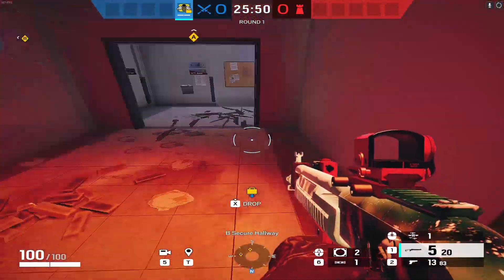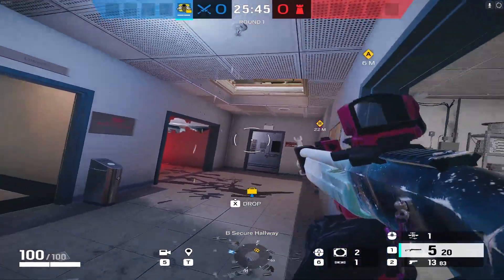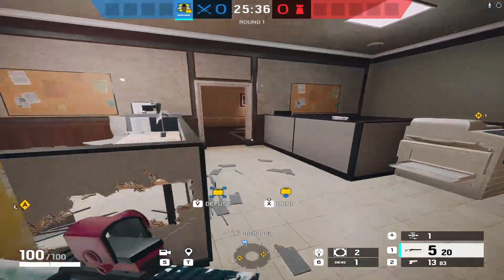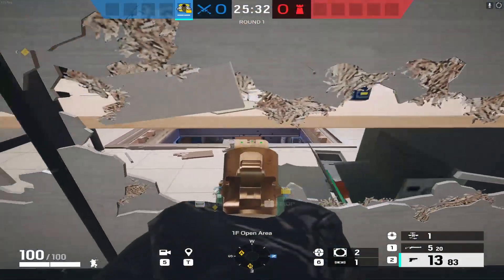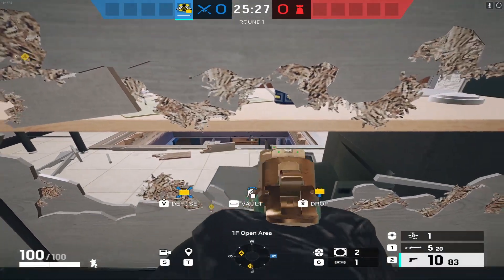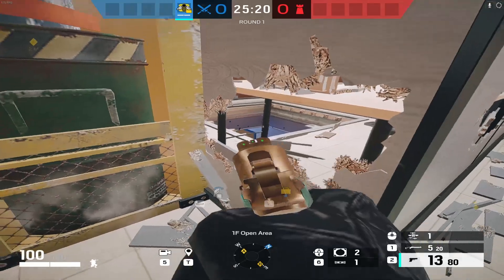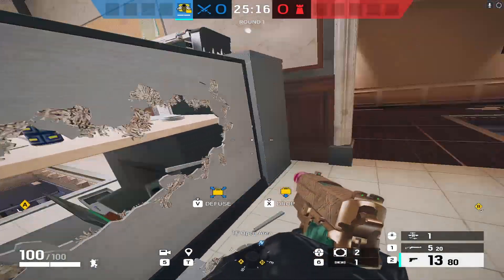With all these charges down, basically nobody can even get close to this door without being pinged. There's also a trick here: by opening this part of the little cubicle you can get an angle to see people at the bottom of the main stairs or in garage, and anyone walking through this door, giving you a much deeper angle to stop rotations than you'd otherwise get.